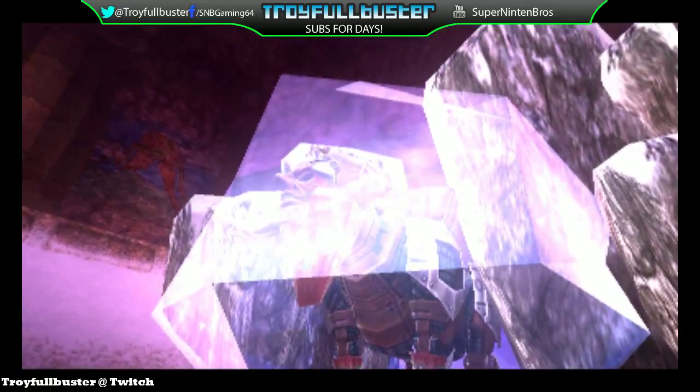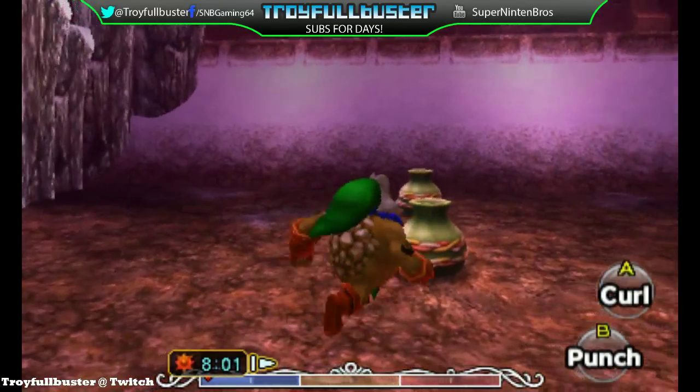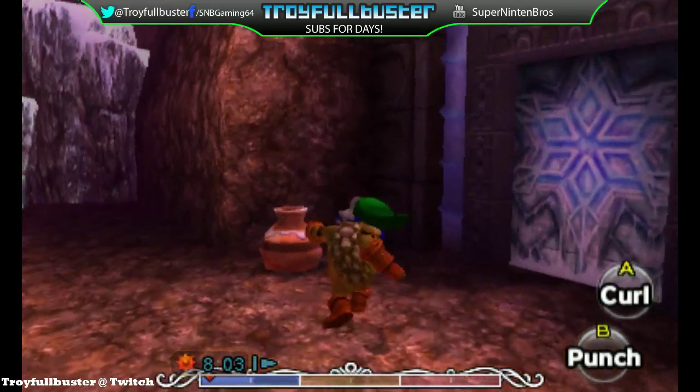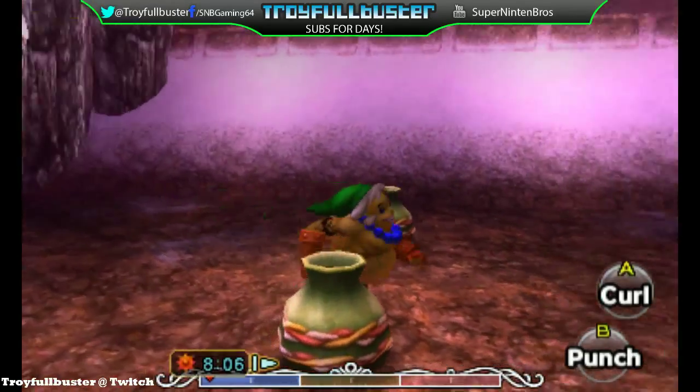Basically, you get the powder keg and you have to win the Goron race for the golden dust. Once your sword is upgraded and you get the golden dust, you're basically fine. All you gotta do is skip some time and you're good. Alright, let's do this.